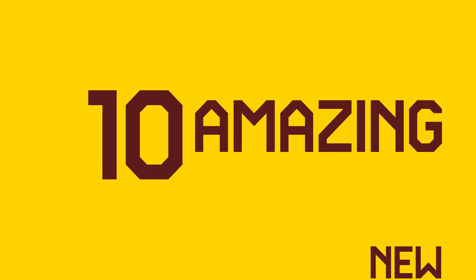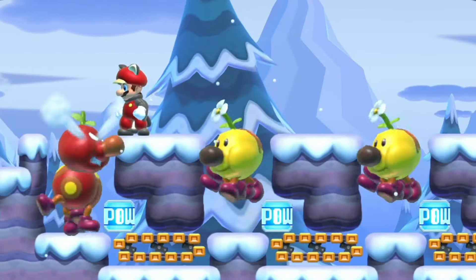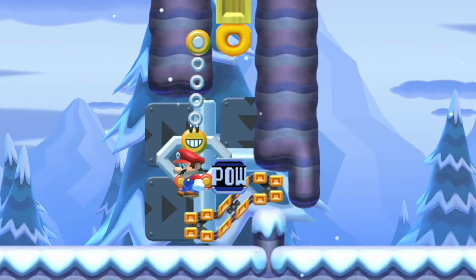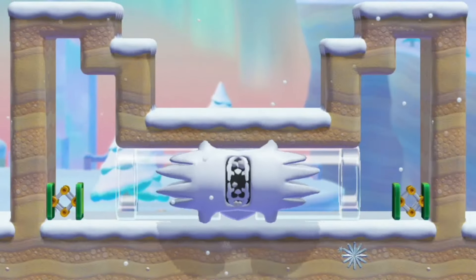Welcome everyone. Today we have 10 amazing new glitches in Super Mario Maker 2. We go over some very interesting standing humanoid wigglers, a very cool new power conveyor one-way clip, an interesting front-facing big Koopa setup, and we play around with glitchy clear pipe shenanigans. Without further ado, let's dive in.